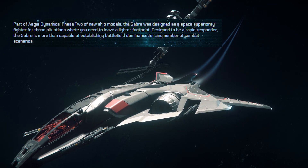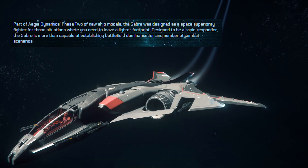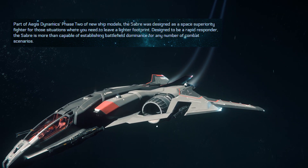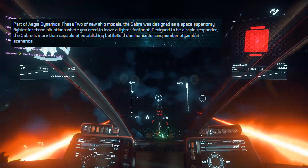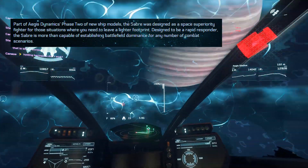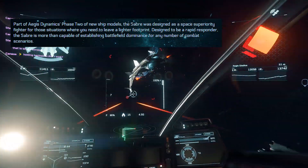According to the ship description, the Aegis Saber was designed as a space superiority fighter for those situations where you need to leave a lighter footprint. Designed to be a rapid responder, the Saber is more than capable of establishing battlefield dominance for any number of combat scenarios. But how does it actually perform in combat?